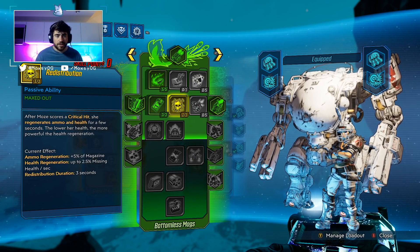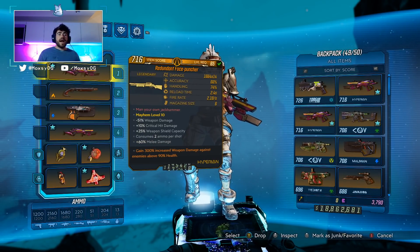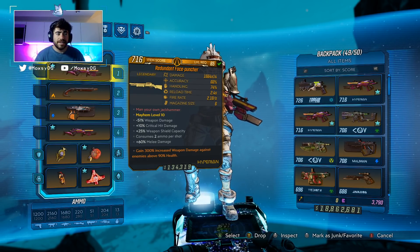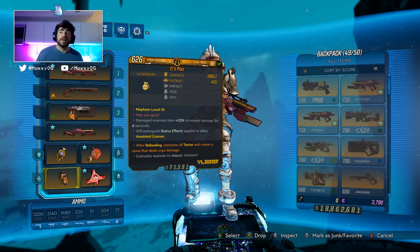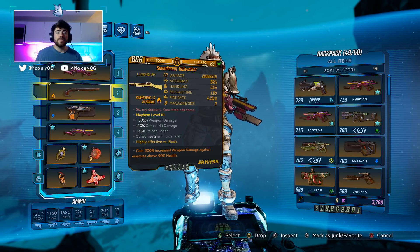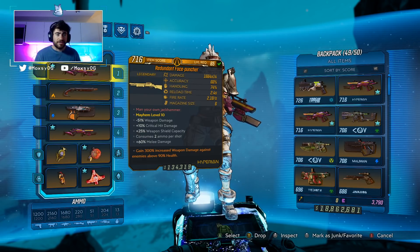Lastly in the green tree we're going Cloud of Lead, Stoke the Embers, and Redistribution — really strong Moze skills that boost incendiary damage, which we're doing a ton of with Skag Den, and give us more ammo and health regen. The gameplay loop is: shoot Face Puncher, reload, shoot Face Puncher, reload — everything around you dies. It's a really unique way to abuse this terror anoint. Without the 390 anoint you'll hit 10 to 20 million; with it you're easily hitting 70 million, which is awesome. If enemies don't die, they're frozen and get hit even harder by your Face Puncher.